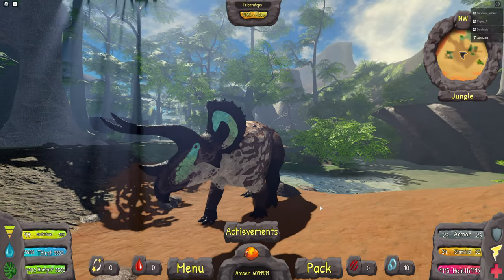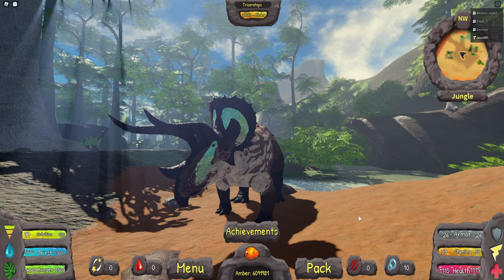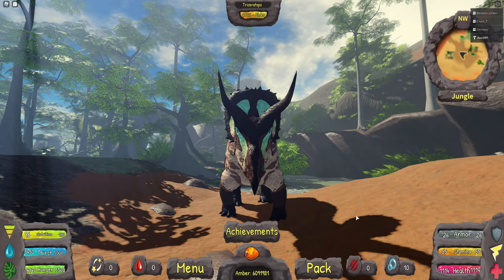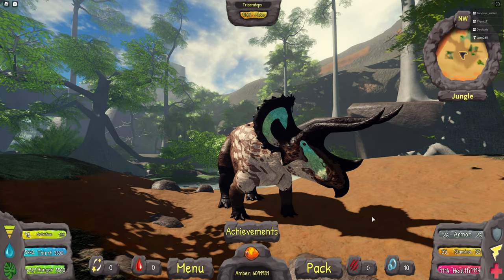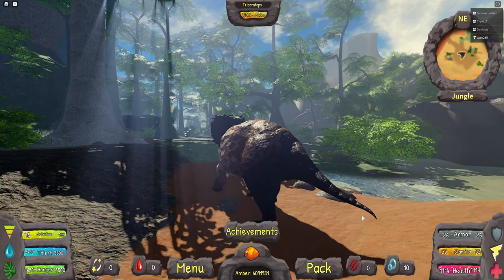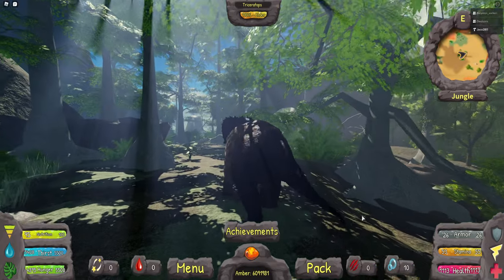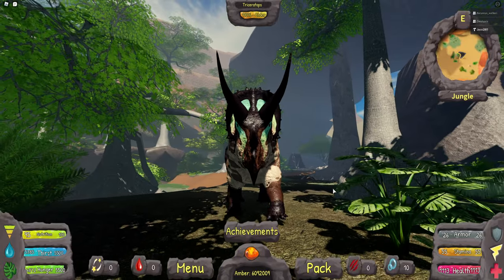I'll show you the attacks. This is the click attack — very fast. This is the second attack, which is a bit more heavy. Then we've got the third attack, which is very fast for some reason; I may need to make that a bit slower. Mate boosting lasts as long as you're close to the other dinosaur.